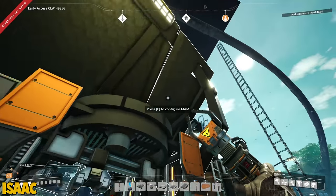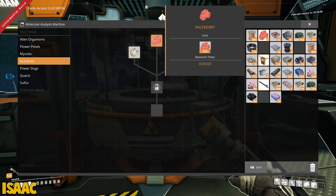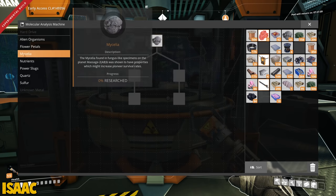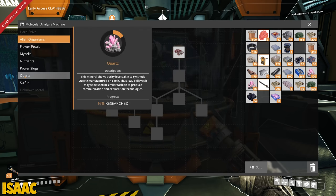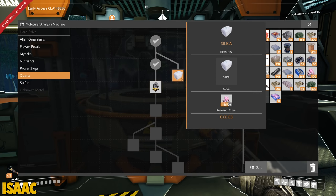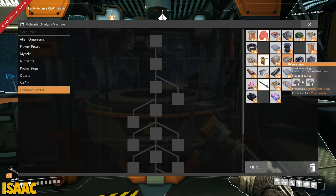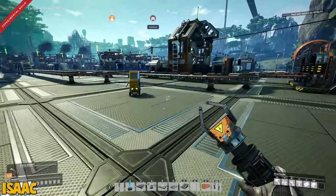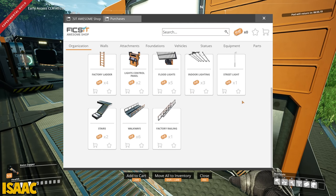Look at Rob - he's just going straight through the platform, he doesn't care. So where does SAM all go? Maybe unknown? Put SAM in the MAM, Isaac. I'm trying to put SAM in the MAM but I don't see a spot for SAM. There's like nothing here, man. Unknown material - I don't know if we can just scan him. I don't think we can scan him. Press E to configure the MAM - yeah, that's the same thing isn't it? I don't think we've unlocked the ability to scan SAM yet. I think SAM is unscannable, unfortunately.